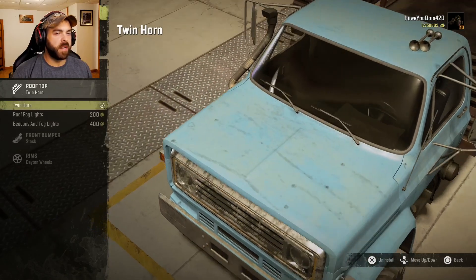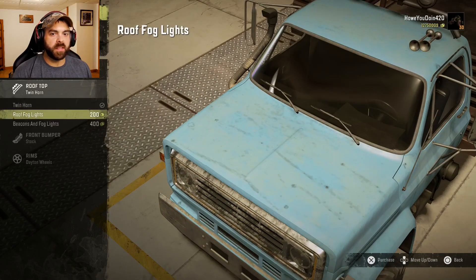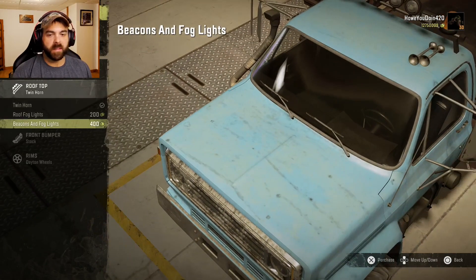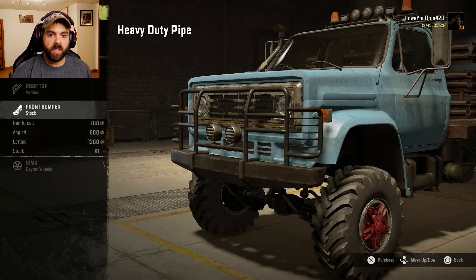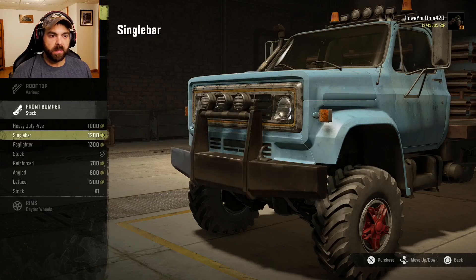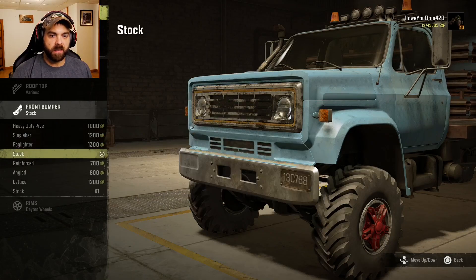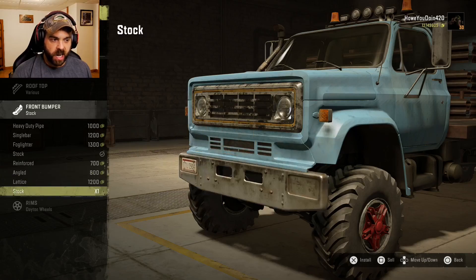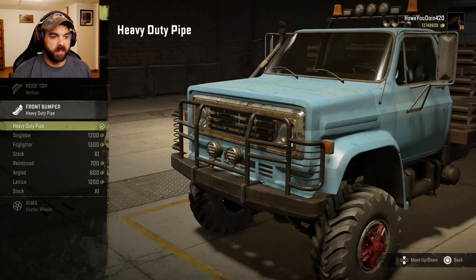Rooftop: you've got the twin horns, fog lights, and then beacons and fog lights. I'll do the beacons and fog lights — you can't really get them in frame here but they're up there. Front bumper: we have the heavy-duty pipe, single bar, fog lighter, stock, reinforced angled lattice, and another stock. We'll go with the heavy-duty pipe — that doesn't look too bad.